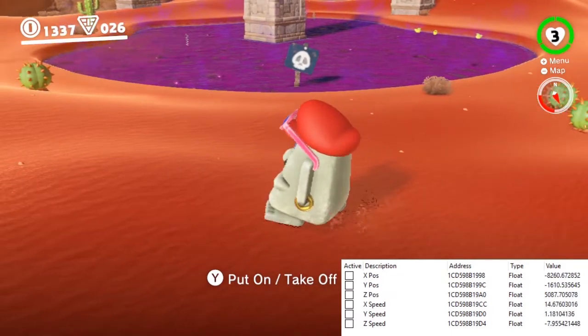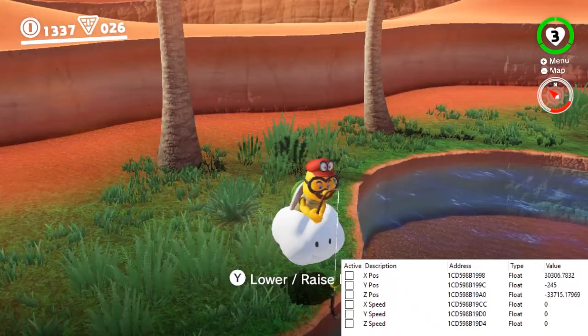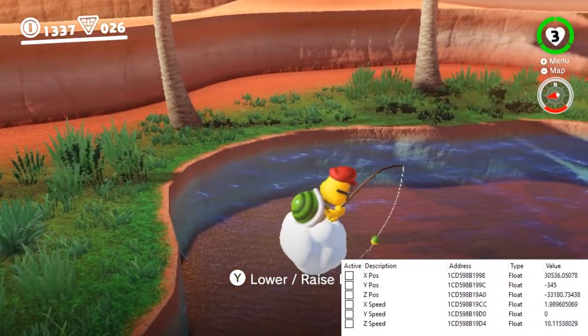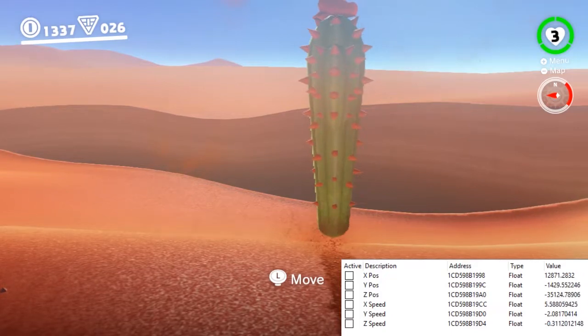Moais walk at 20 speed without sunglasses on, and 4 speed with sunglasses on. Lakitu flies at approximately 10.3 speed. The cactus hops at about 8 speed, but this decreases if the cactus gets too far away from its spawn.